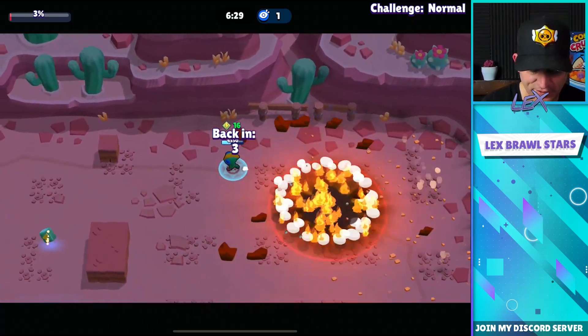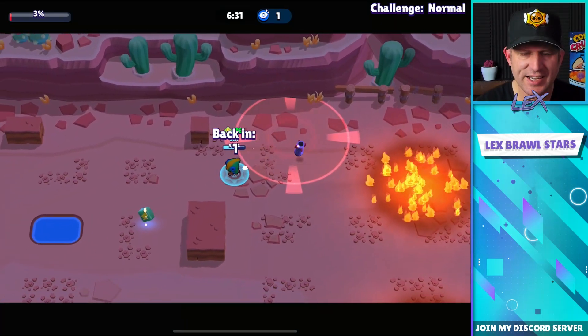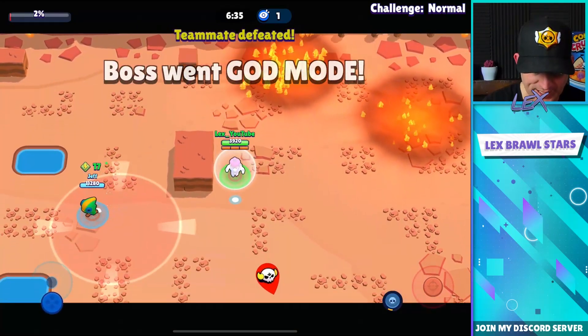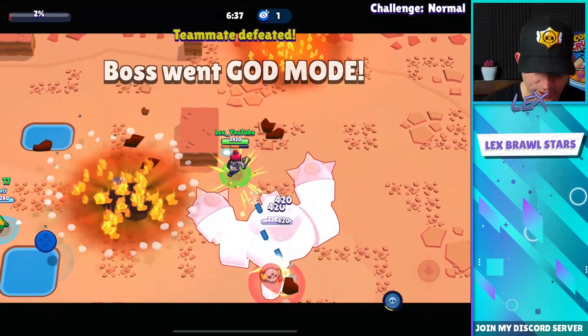Jeff does not die — very nice! There's a power cube, three percent to go, can we get this done? All right, here we go — boss went god mode, well that's not good.